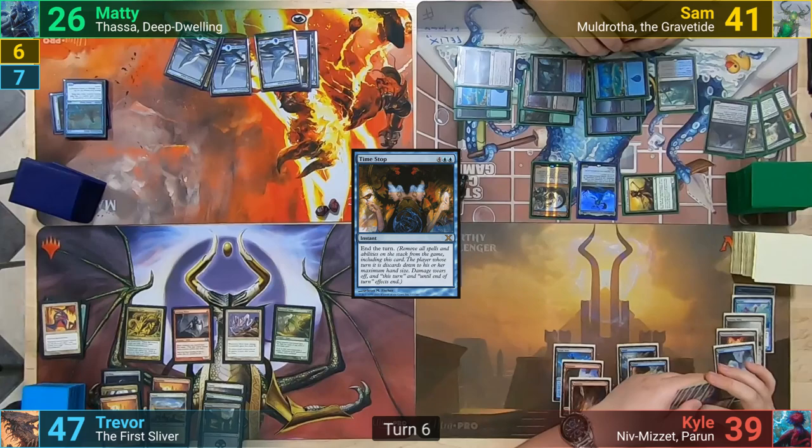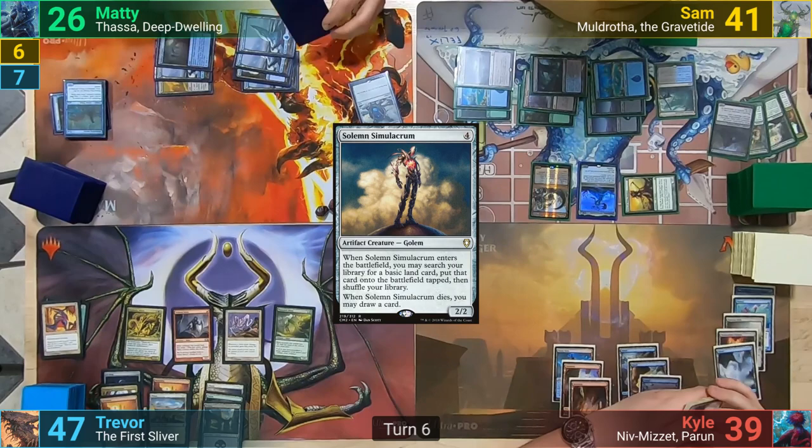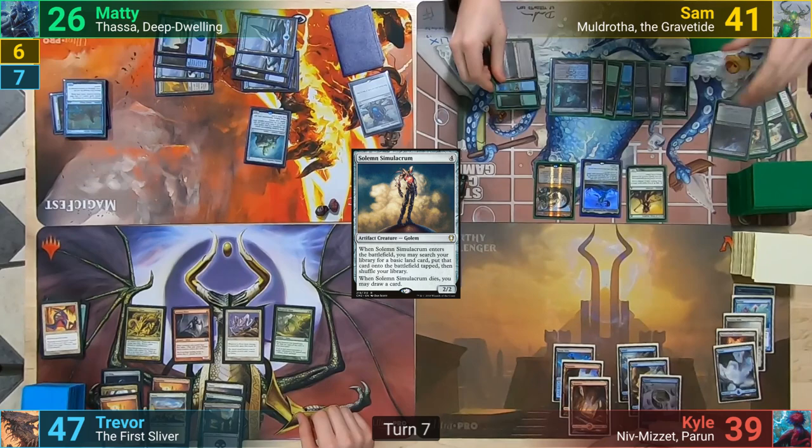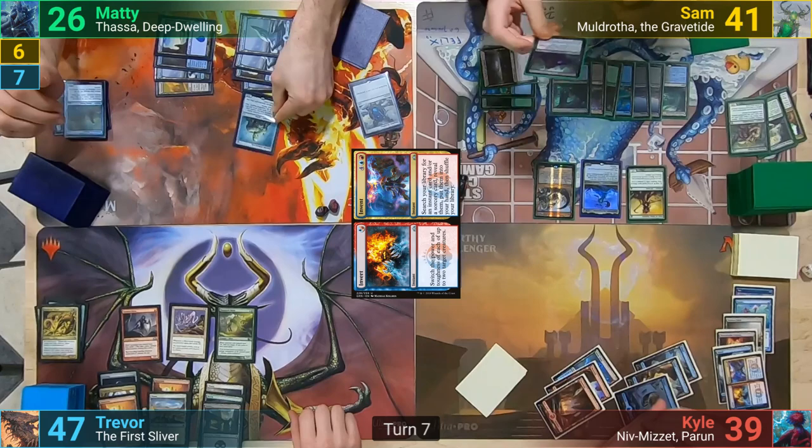Maddy draws and casts a Sapphire Medallion. He then plays a tapped Halimar Depths, rearranging his top 3. He casts a Solemn Simulacrum since he's not happy with his 3 cards on top, grabs a Basic, and then shuffles those cards away. Sam plays his Plague Crafter again in his main phase, and in response, Kyle casts the Invent half of Invert and Invent to go find an Instant and a Sorcery to put to hand. Maddy and Trevor sacrifice a creature, with Maddy drawing a card from the Solemn dying.